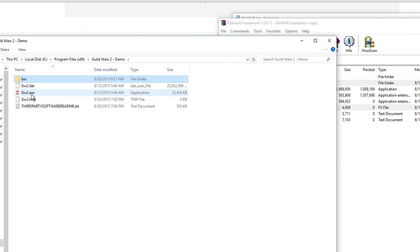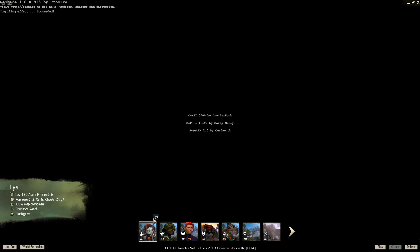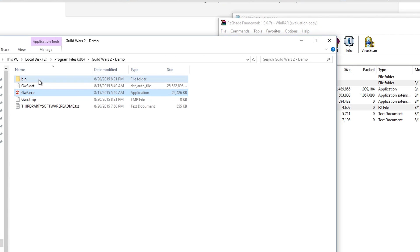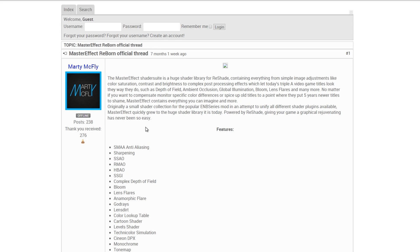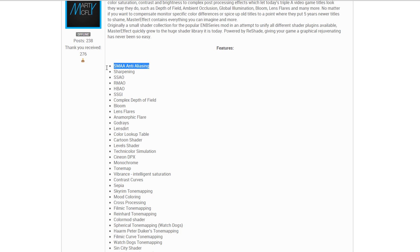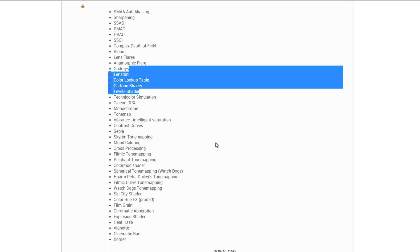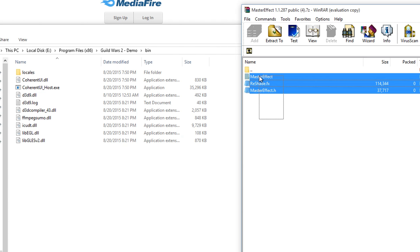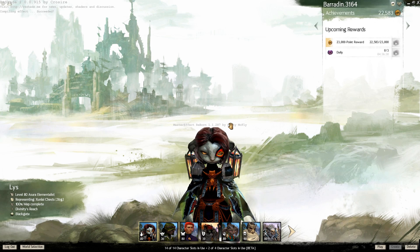If we were to toggle it on and off, you wouldn't necessarily see many changes because many effects haven't been turned on, but we know it's installed because it gave us those messages. However, I don't want to use their default stuff, so I'm going to get rid of the reshade folder and reshade.fx. Next, we're going to get Master Effects — go to the second link in the description and you'll be on the official thread for Master Effect Reborn. Grab all three files from the archive and drop them into your bin. This time when we boot the game, the center only says Master Effect Reborn — that's the one shader suite I want to use.